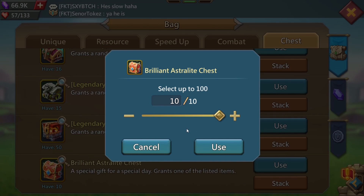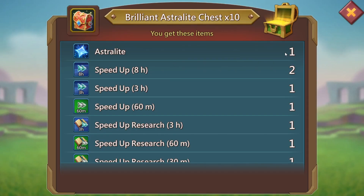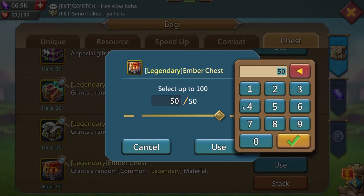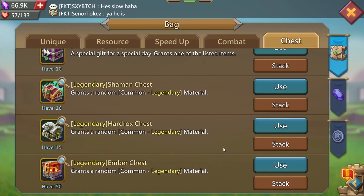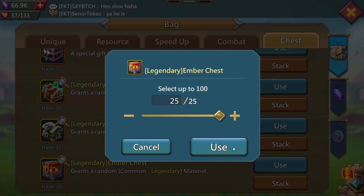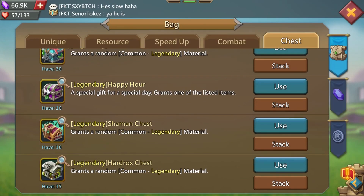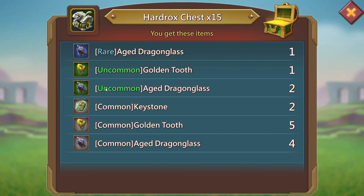Brilliant astralite chests — we'll open all 10 and see if we get any luck. Boom, there's one astralite — very nice to get that. We'll go ahead and open these up in 25s. We got one epic — that's pretty good from 25 chests. And there's another epic — that's what I like to see, keep it going like that.